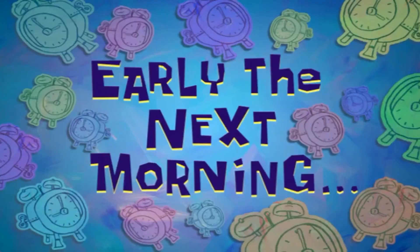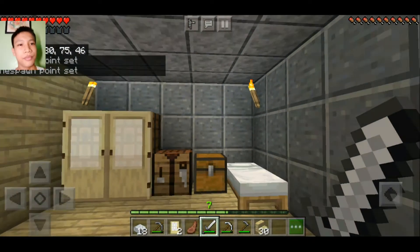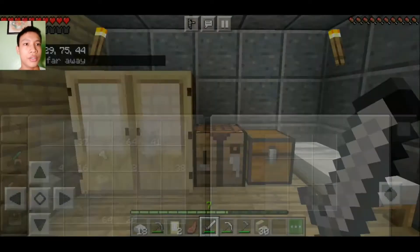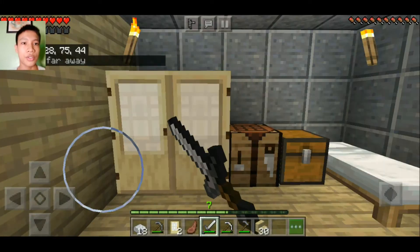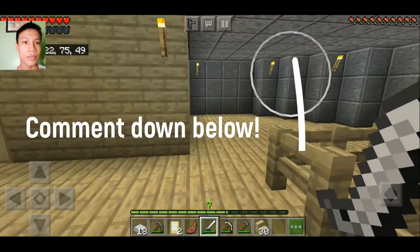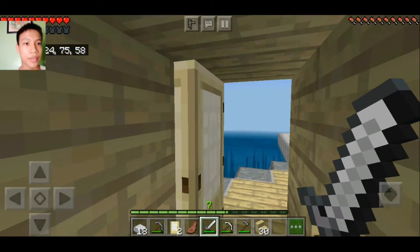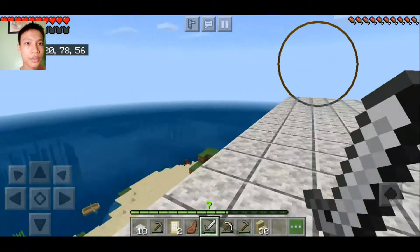Finally — early the next morning. There we go, this is my bedroom. This is my bed, my valuables, my crafting table, and my closet, which is empty. There's still a room here — let me know down in the comments what I should do with that remaining space.